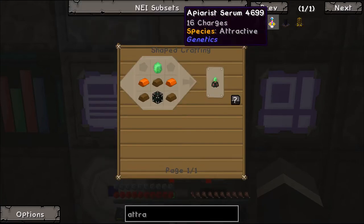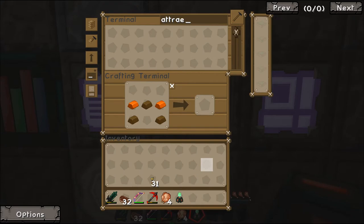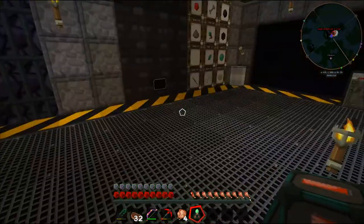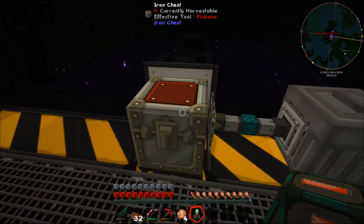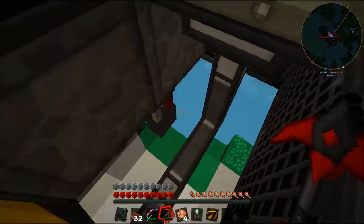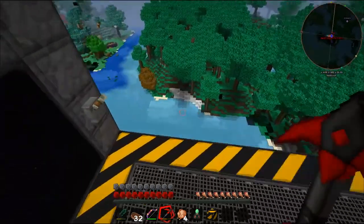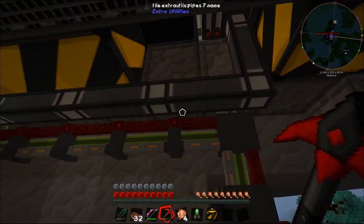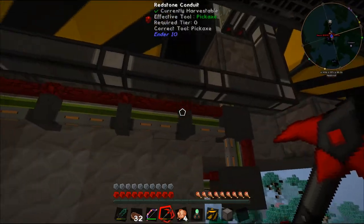We need to make another machine frame because we used the one we had in our AE system. If we just place it down as is, this thing requires power. I wanted to place it on top of this chest but that's not going to work. We're going to have to reroute some things. Nothing's going to work there - we can go up and around. We need some power cables.